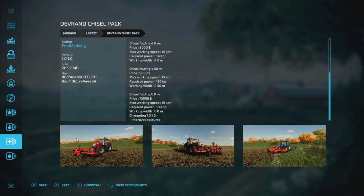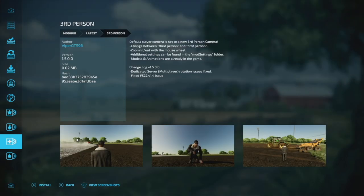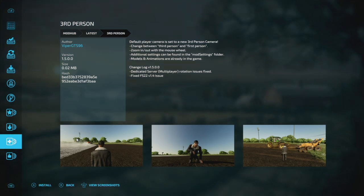Now let's get into mod updates for PC and Mac players. First up is the Devran Chisel Pack from Vran Monty, version 1.0.1 — they've improved the textures. Next is an update to Third Person for Viper GTS 96, version 1.5. Dedicated server multiplayer support has been added, a rotation issue has been fixed, and they fixed the FS22 1.4 compatibility problem.